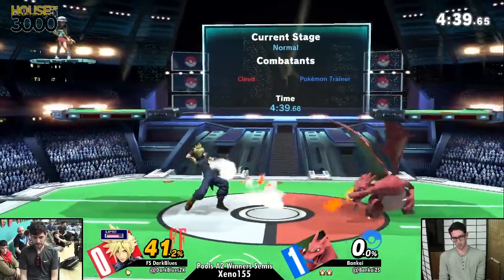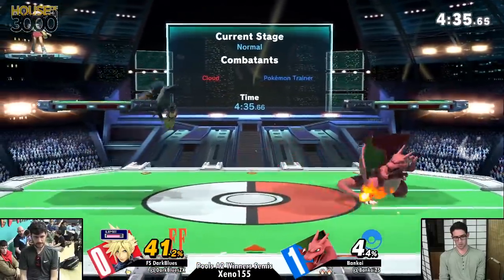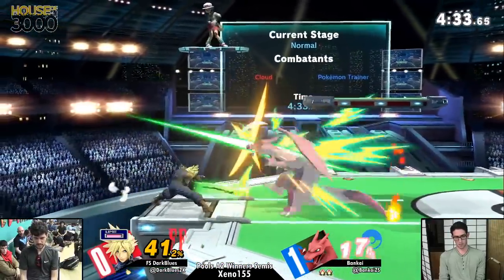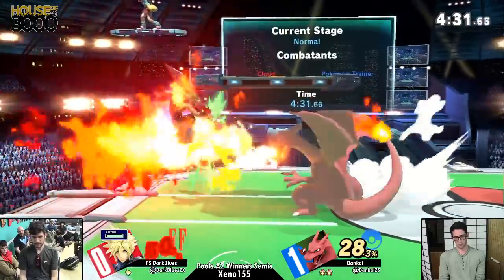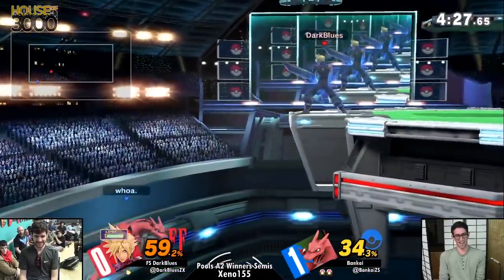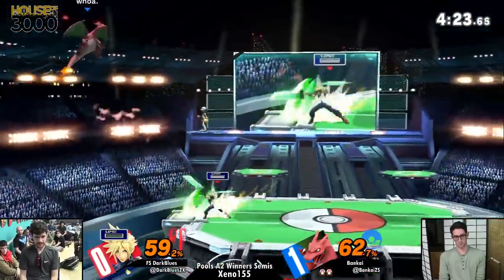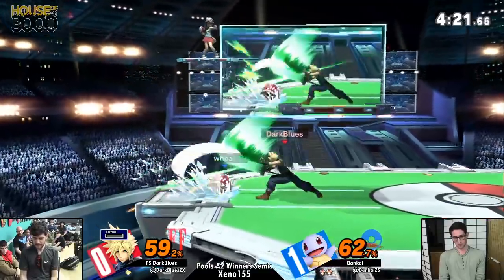As Charizard you want to be baiting for higher percents to get those tomahawk upthrows. So at these lower percents you're seeing Bankai space aerials. He might die here - no, he does die. As Charizard, you kind of want to be spacing aerials.